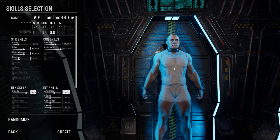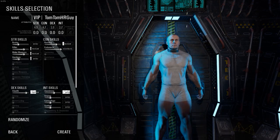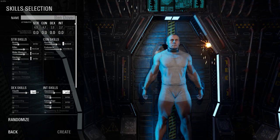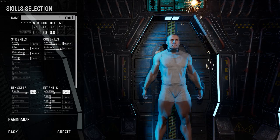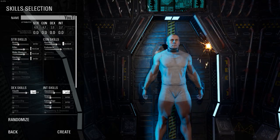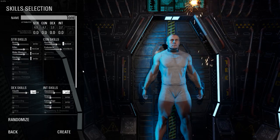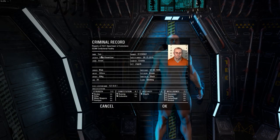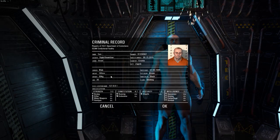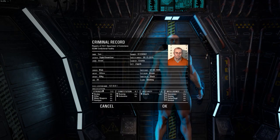Once we have that all coordinated and used up all our attributes, you change your name. If you have nothing at all it's kind of amusing — you could be left with something like 'bend over.' But I'm going with Tom — keep it simple. Hit create and it gives you a criminal record afterwards: height, weight, eye color, Croatia is where you're from, and your attributes.